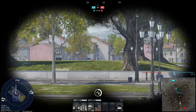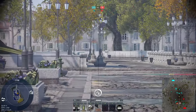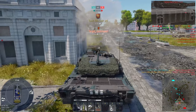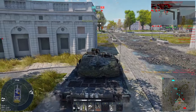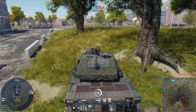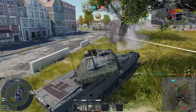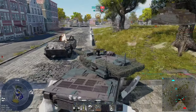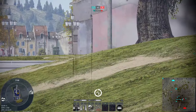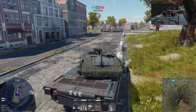That 2S38 is pretty scary, not gonna lie. There are two enemies right over there. Wow, I don't know how I survived that. That's also an enemy. I don't actually know if this has hydropneumatic suspension — I don't have it set up anyway. How did I live there?